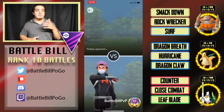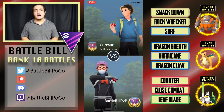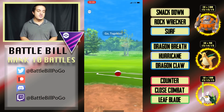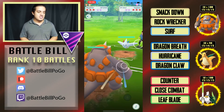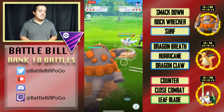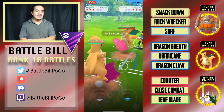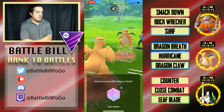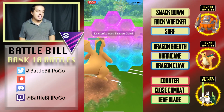One thing you'll notice about Sirfetch'd is it maxes out just below 3000 CP at around 2985, which tells you right away it is a very glassy Pokemon. You need to run some bulky mons like Rhyperior and Dragonite to essentially soak damage so that Sirfetch'd can get access to shields. Letting Sirfetch'd get access to shields was not an easy task in these matches.